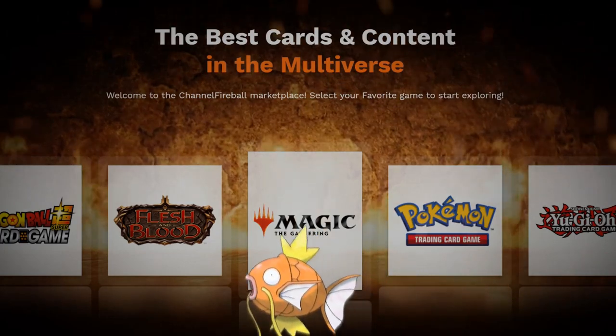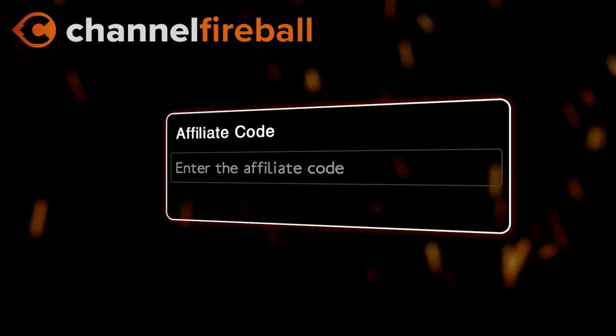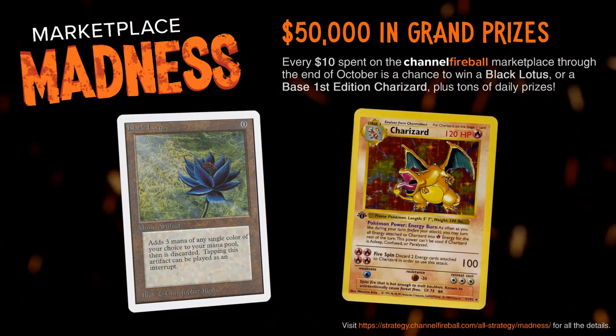Looking for Magic cards? On the new CFB Marketplace you can buy directly from local game stores. Support the channel by using the referral code LVD at checkout and be entered into month-long giveaways culminating in a Black Lotus and first edition Charizard.